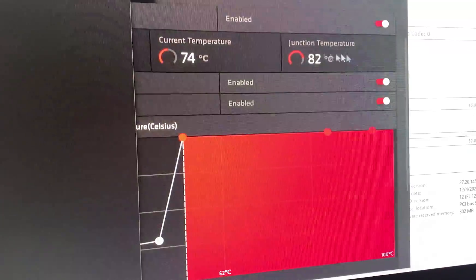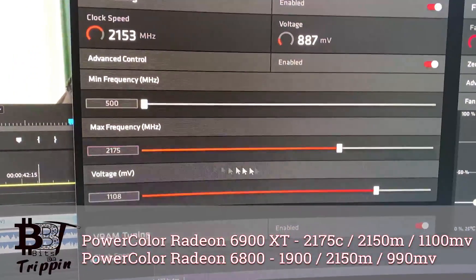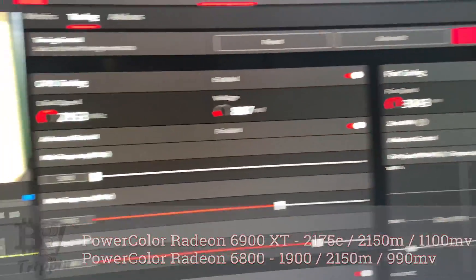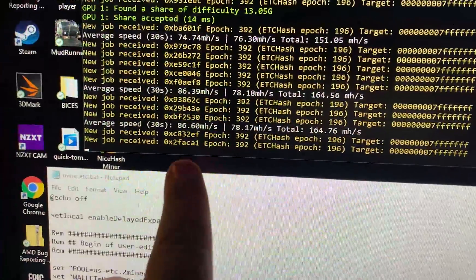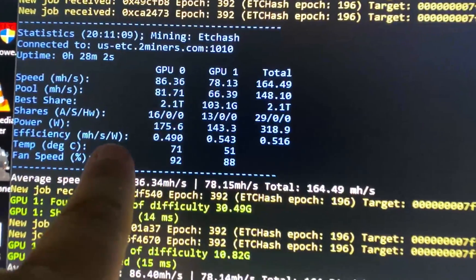I've tweaked some settings to try to keep the junction temperature down, so I've got clocks set appropriately and fans kicked up so I can still do some work. You can still see it's hitting 86 megahash. Check that address — we're going to let it run for a bit and see what it says on the pool side.